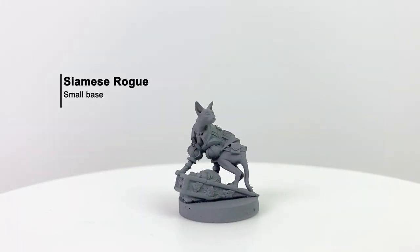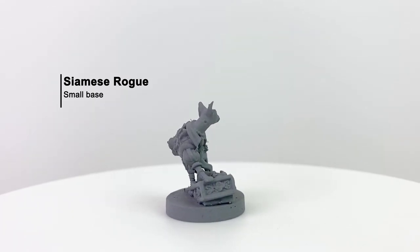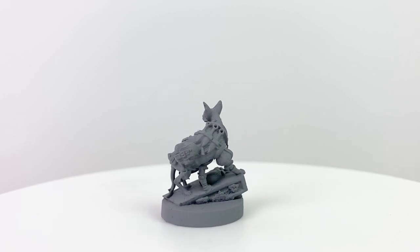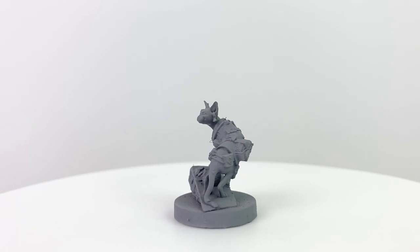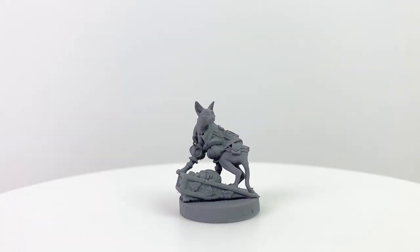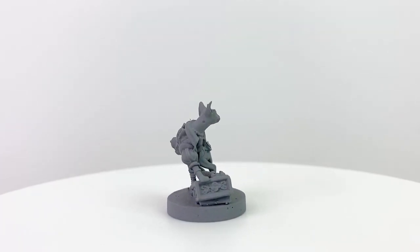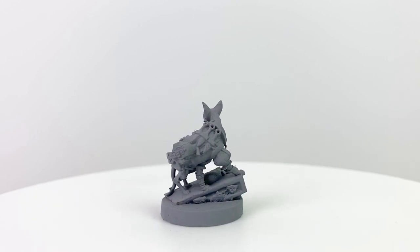First we have the Siamese Rogue with three trusty daggers secured to her back for all your dagger dagger dagger fun. Cats in this setting are nimble, adaptable, and fiercely loyal, though trust with them must be earned. They can get themselves into and out of tricky situations. Our Siamese Rogue here has a full bag of jewels she's pilfered, plus one quite fancy little earring — fitting for a good cat burglar.